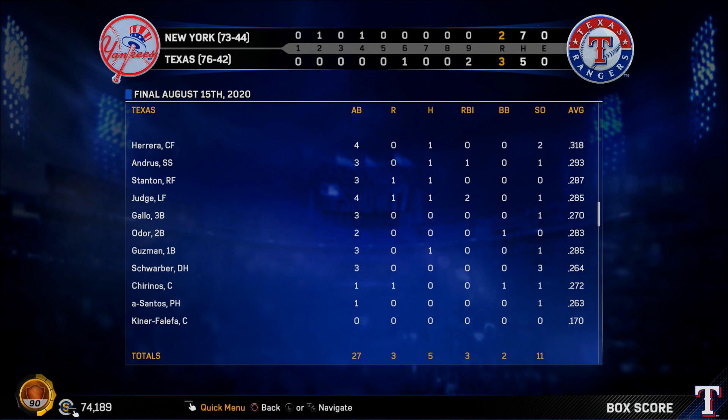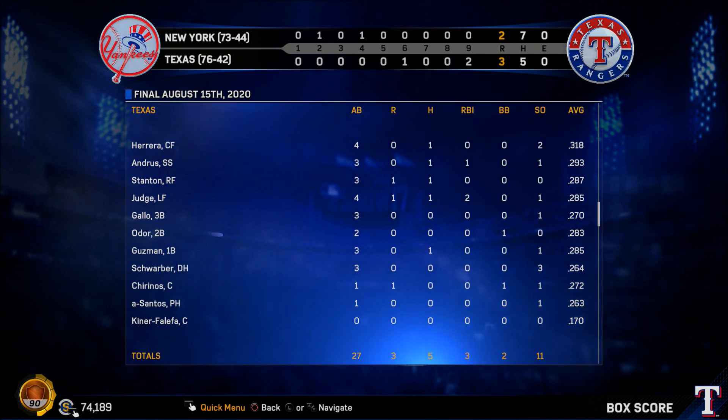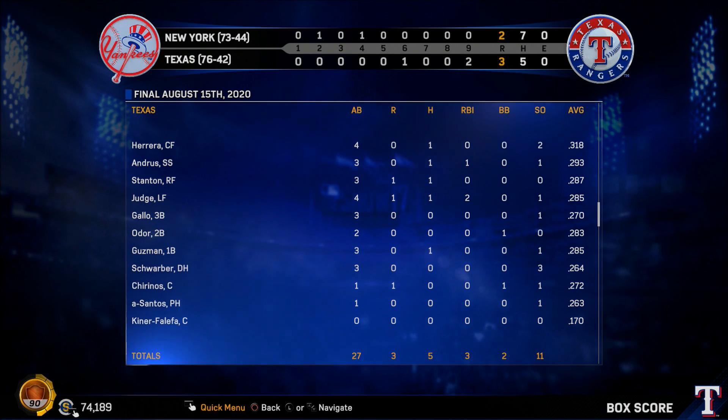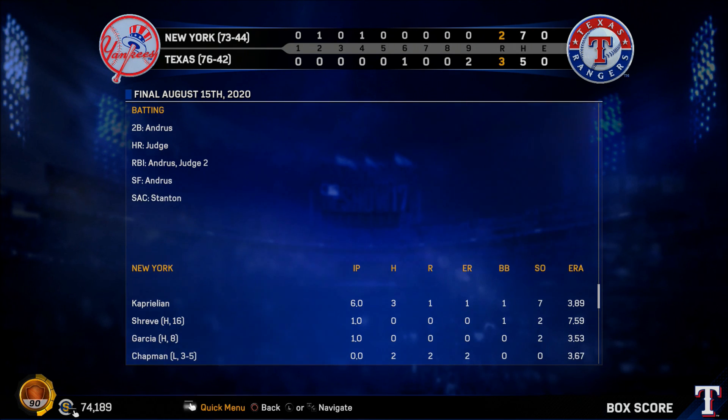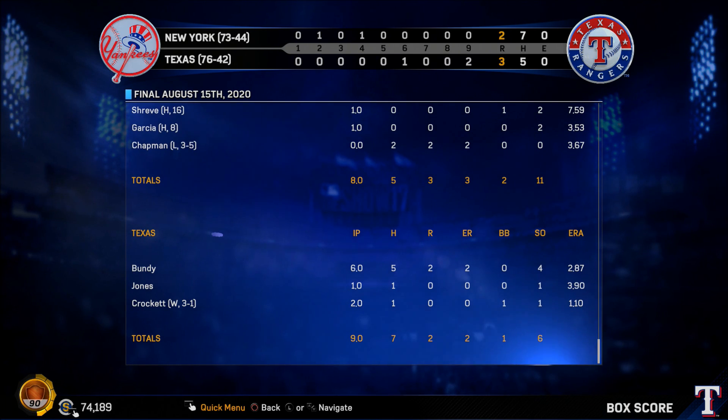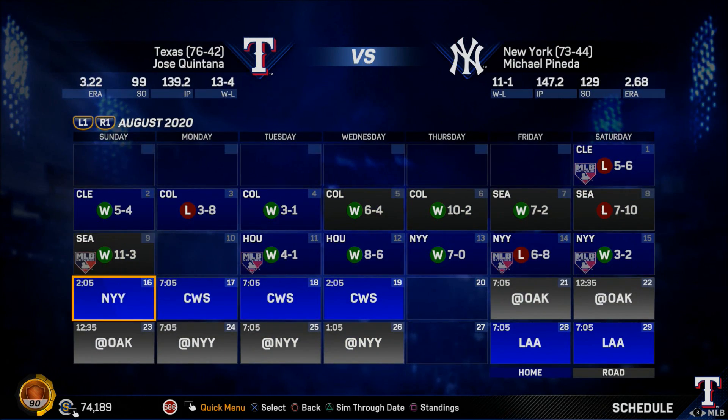Inside the Show with Justin Allegri. It's Sunday morning — welcome to Inside the Show. Starting in the AL West, Kyle Crockett got his third win this season, helping the Rangers claim a win over the Yankees 3-2. The A's went deep four times as they pulled off the win against the Angels in Orange County 7-4.